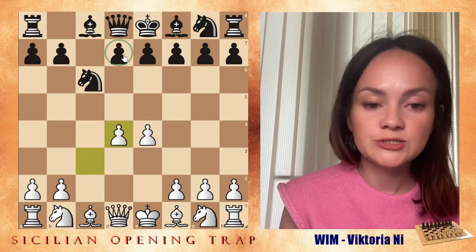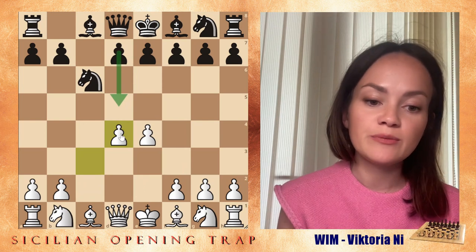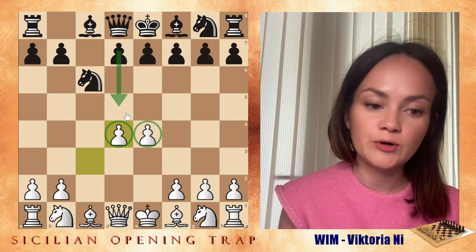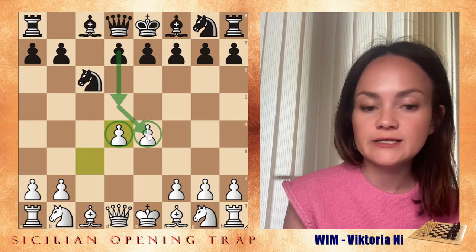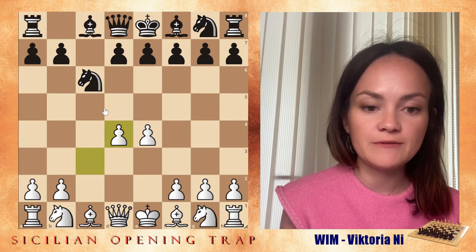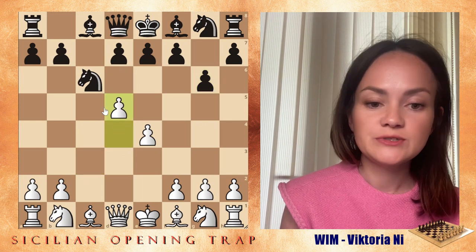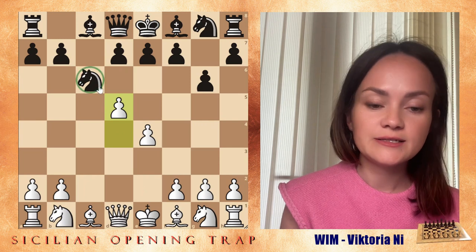What black should do is use their pawn and push to d5. This way they challenge the pawn on d4 as well as directly attacking the pawn on e4, and they block white from pushing to d5. But after g6, white continues with d5, and now that knight is actually a little bit trapped.